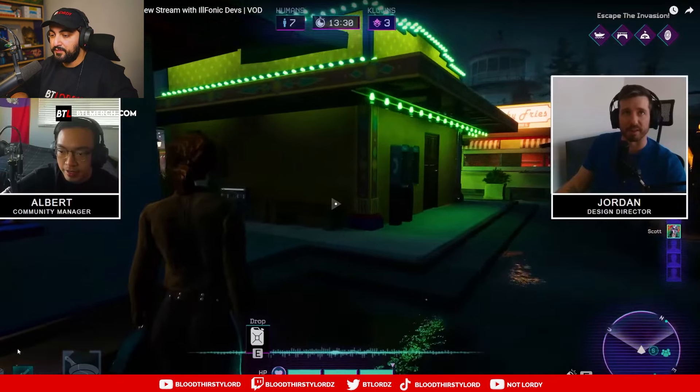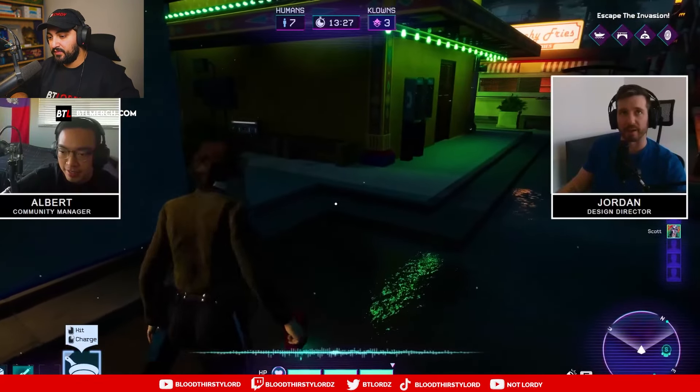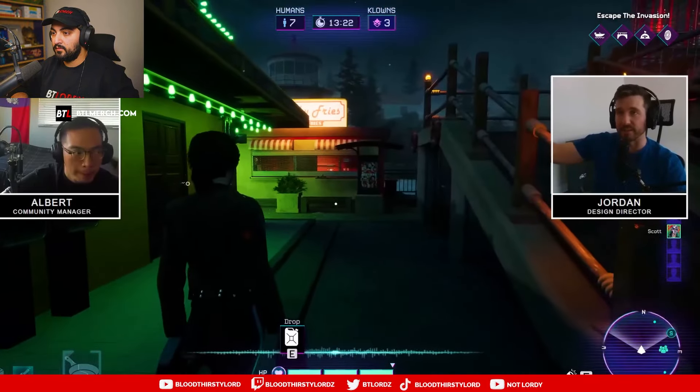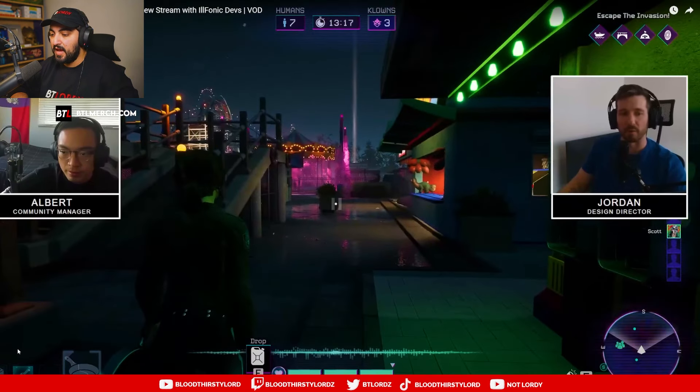So if you're sprinting, that's when you're making the most noise and being seen at the farthest distance. It's very much about managing your noise. I'm wondering if the colors from yellow to red are based on certain distances - like if it's blue the clown can't see you, but if you're in yellow and they're within five meters they can. If it's red they can see you at like 15 meters or something - that could be how the sound indicators work.